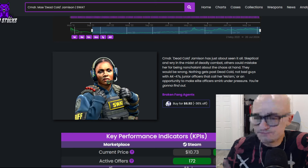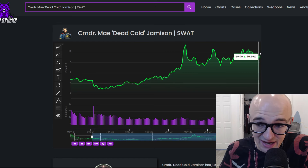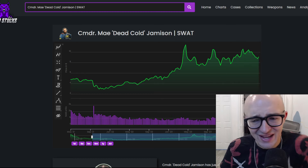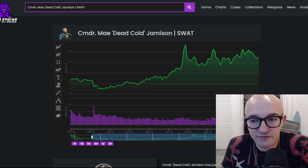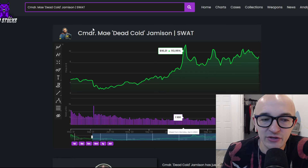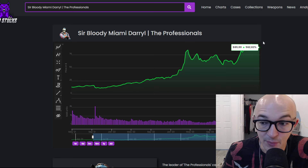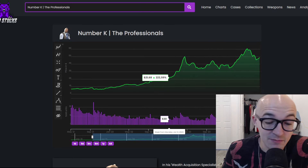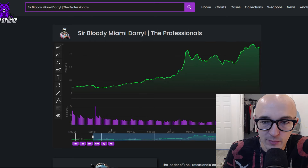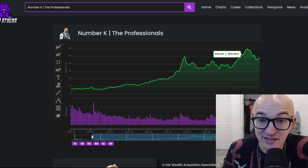For a lower tier agent, I went with a female one — Dead Cold Jameson — and she is up 90% since the end of the operation. She was $4.78 at the end of the sale. Still 90% gains in three years is really good — market-beating returns. Then we have Number K, like the mascot for Counter-Strike at this point — a very iconic agent. He was $6.70 and is up 625%, actually outperforming Sir Bloody Miami Daryl since the end of the operation.